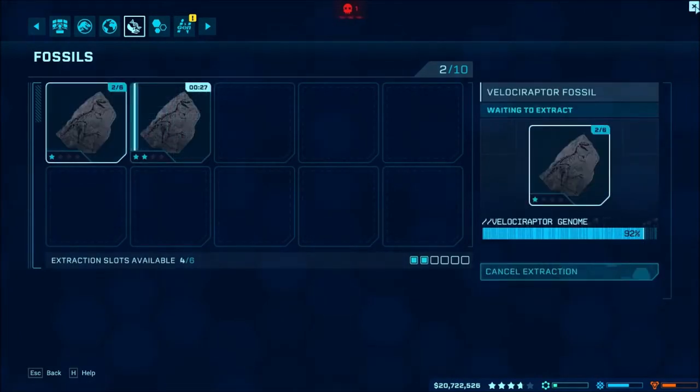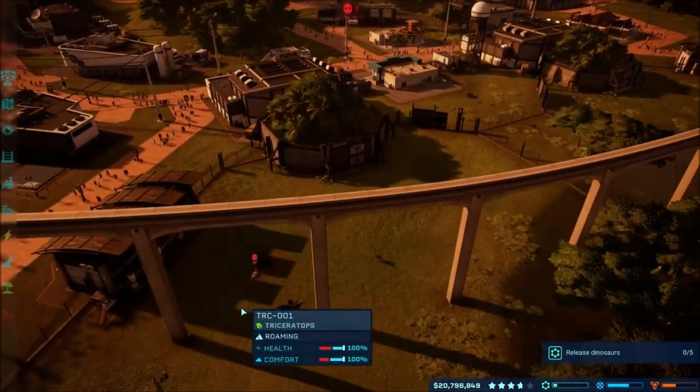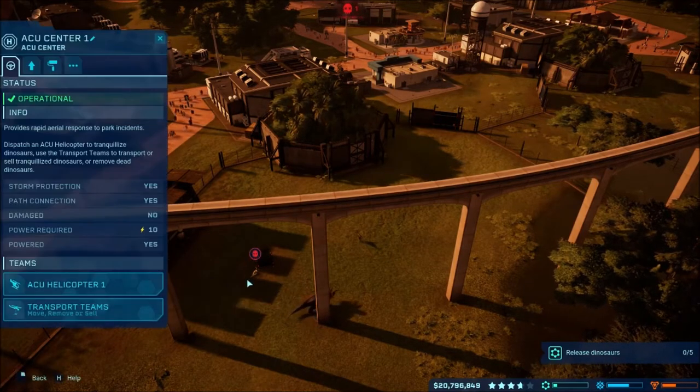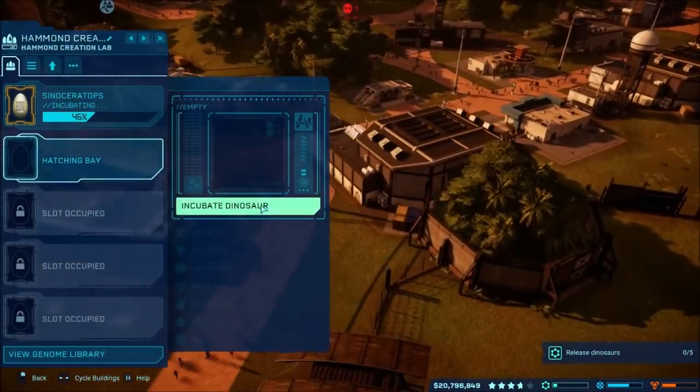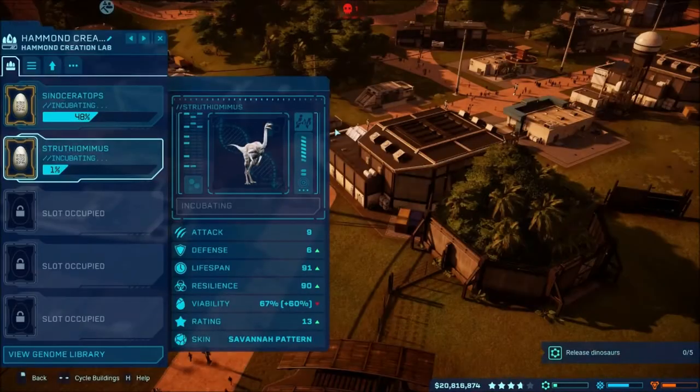Getting close to 100% on Velociraptor — that's good. Oh, we got a dead dino here now. Heading to pick up the asset. Then we'll go ahead and do another Struthiomimus — I forgot what those were called. Let's go ahead and head out for more.